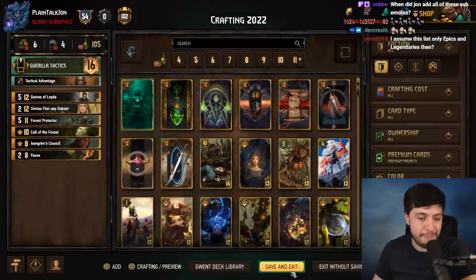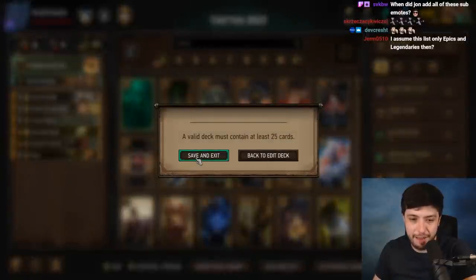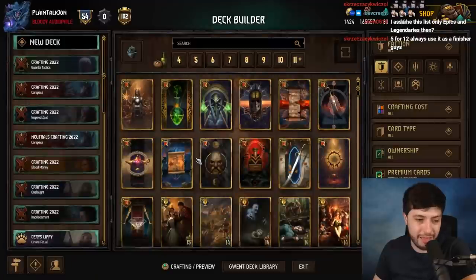This list is only epics and legendaries — bronze cards are pretty easy to craft at 80 scrap a piece, so I'm just going to assume that.